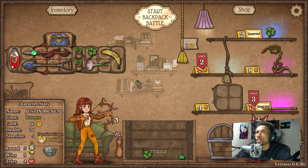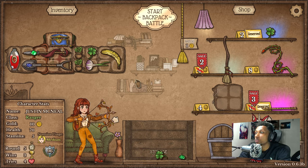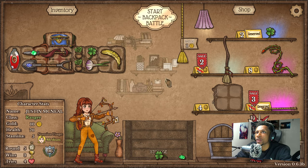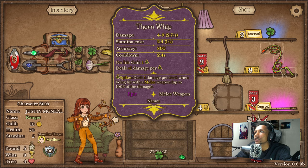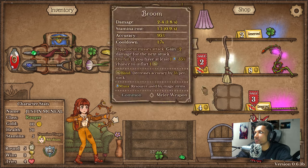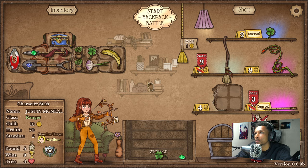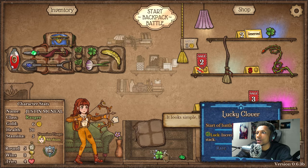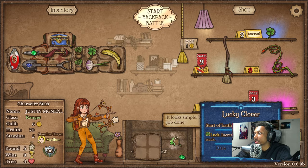We did get a thorn whip for the bloodthorn which would be really handy in this build. I just don't like buying this unless I already have the bloodthorn — that's a pet peeve of mine. It takes up way too many slots and it's eight gold, so usually if I do buy it I just keep it in storage until I get a bloodthorn. We're really low on space and money right now.